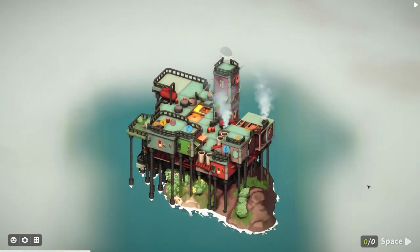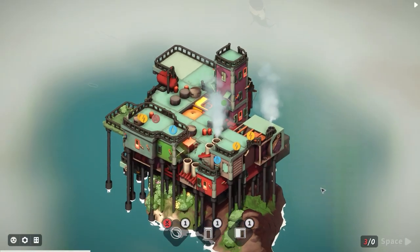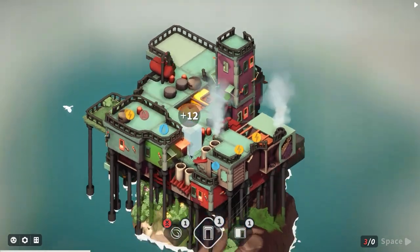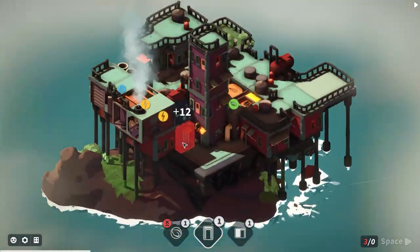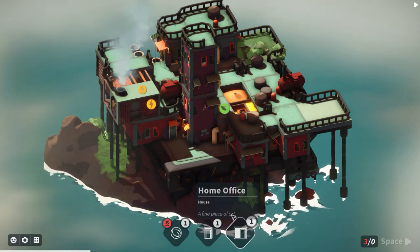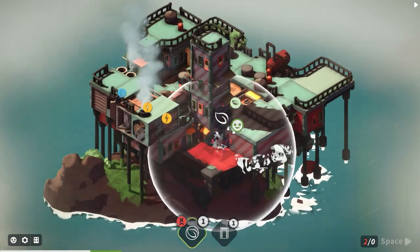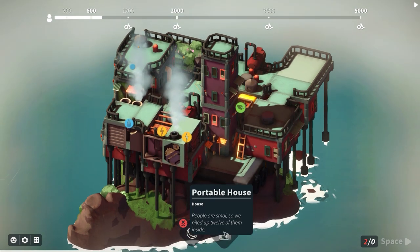It's all about trial and error, and a bit of luck too. We have a portable house and a home office. The portable house is the really small one I'm after - can we fit one in there? We can't, so we're losing a bit of space. The home office can fit in, but we're losing a lot of usable spots here.